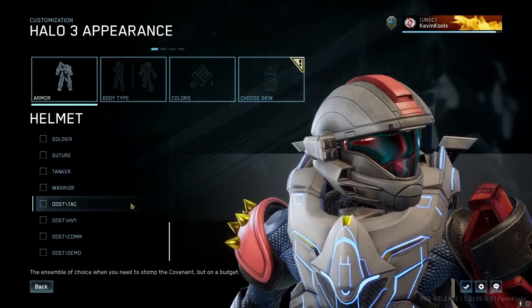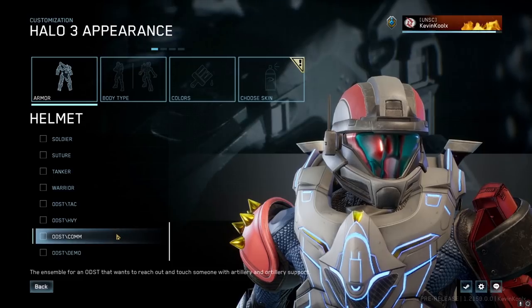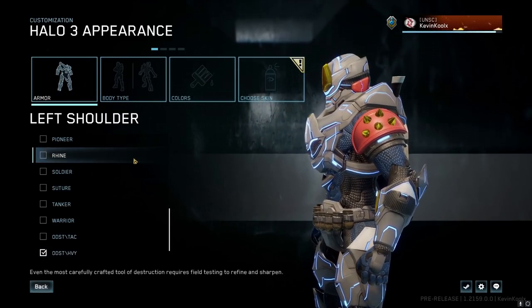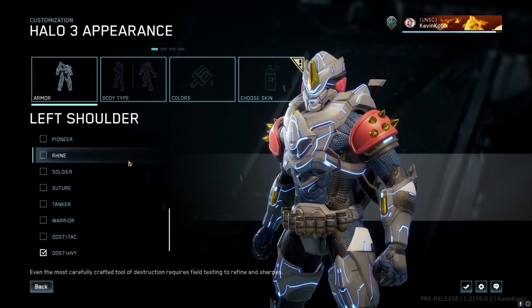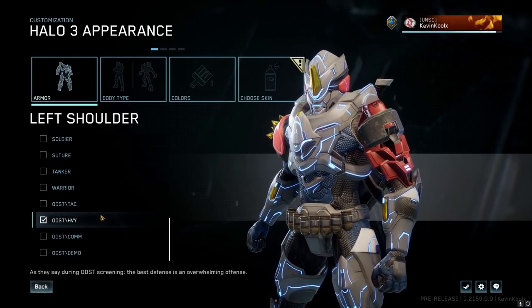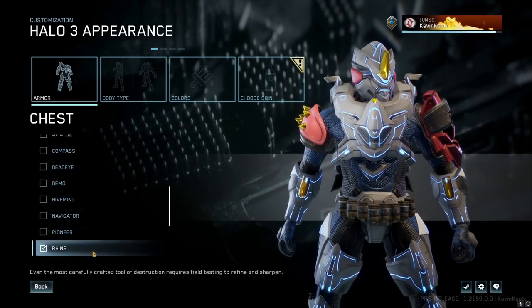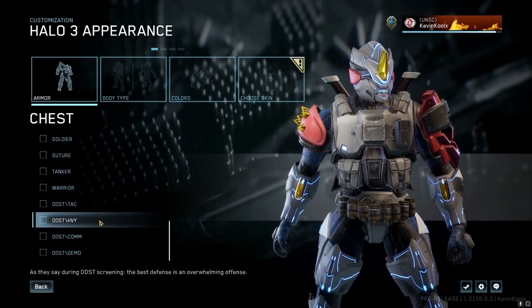Not only that, we have some new ODST helmets as well. You can see they're much more angular and sharp looking — honestly pretty awesome. Here is the Rhyne shoulder piece, looks pretty badass, kind of reminds me of a Mad Max thing. We also got some new pieces for ODST — each piece of the ODST armor sets that come into this game look really cool. This right here is the Rhyne chest piece; you can see the LEDs lighting up everything, which looks pretty awesome along with the ODST set as well.